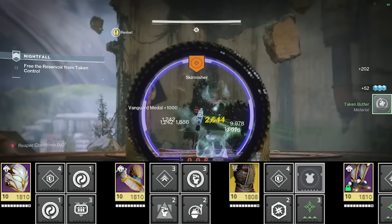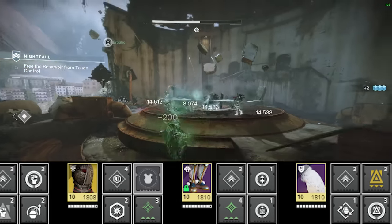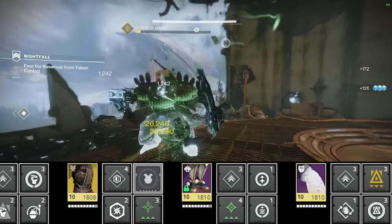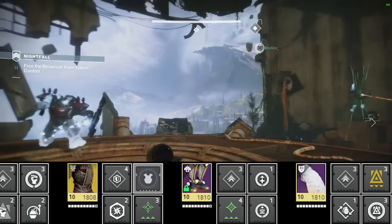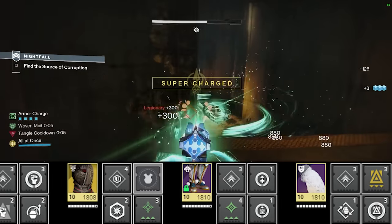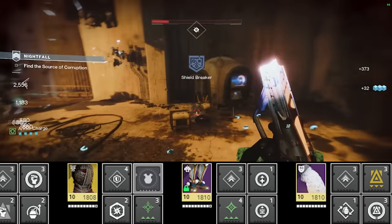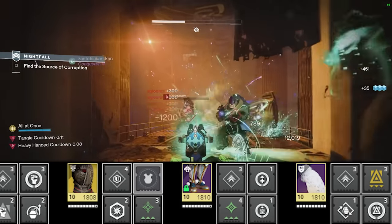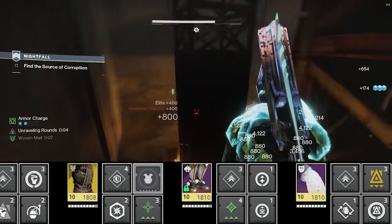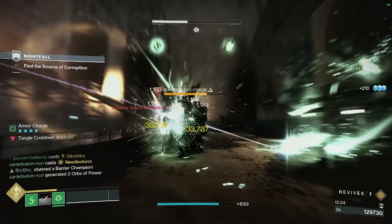On the chest piece: one damage reduction mod, and Charged Up to increase maximum armor charge stacks to four. This plays into Stacks on Stacks on the boots, where picking up an Orb of Power grants one additional stack of armor charge — so picking up two orbs gives four stacks. The other two boot mods are Recuperation for healing on orb pickup, and Innervation to reduce class ability cooldown on orb pickup. On the class item: Reaper to spawn an orb with a weapon kill after dodging, Utility Kickstart to spend armor charges for 30–35% of your dodge back instantly, and Bomber to feed the grenade while dodging frequently.